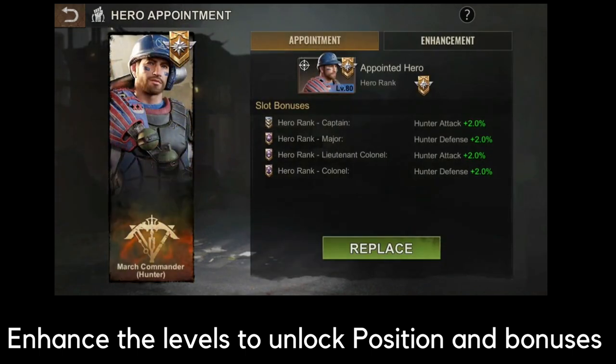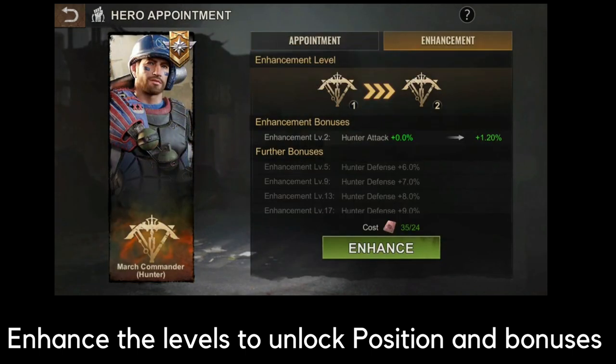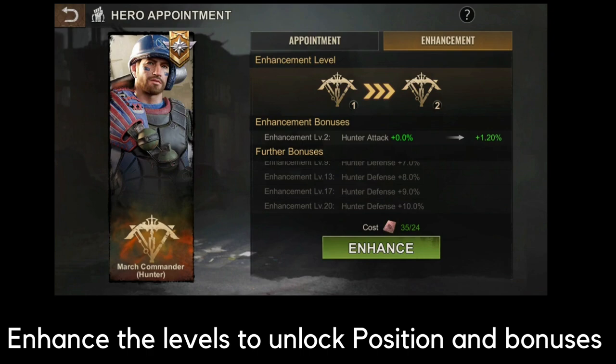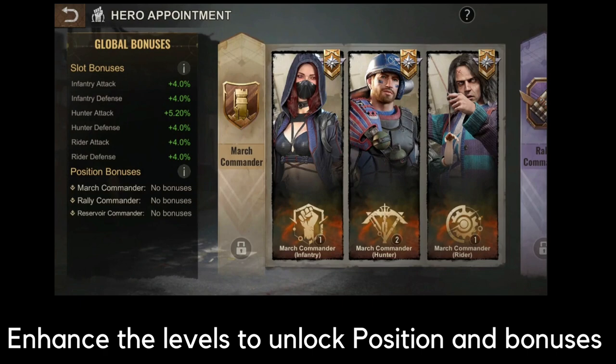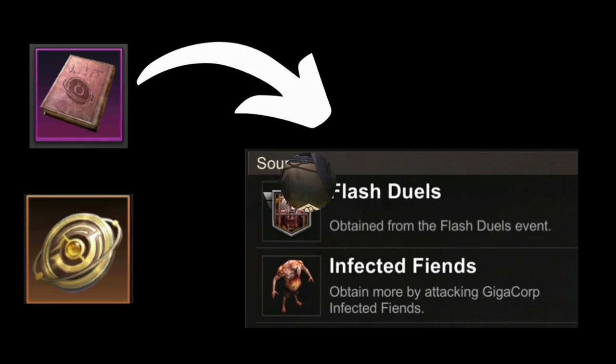To enhance the level of your infantry attack and defense, as well as your hunter and riders, you need to have the Command Manual, which you can get from the Flash Jewel. I'm going to make a guide video for that after this. Once all class types reach enhancement level 9, all three positions — March, Rally, and Reservoir — will automatically open.